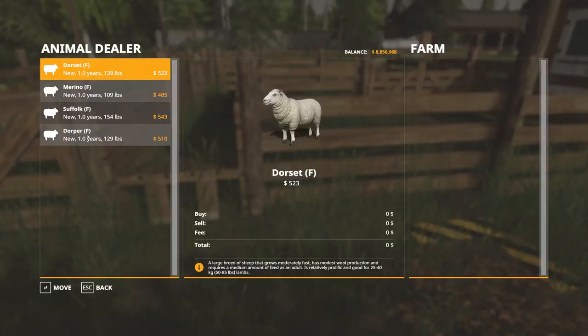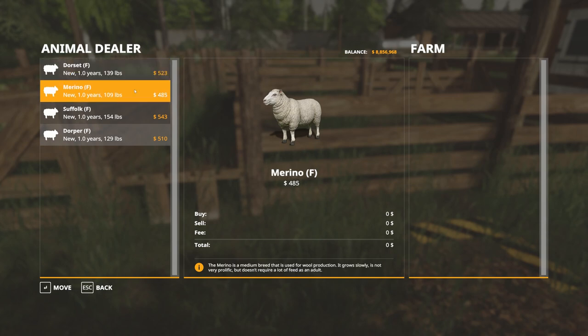There are four different kinds of sheep, all females. We've got the Dorsets here — a large breed of sheep that grows moderately fast, has modest wool production, and requires a medium amount of feed as an adult. It's relatively prolific and good for lambs somewhere between 25 to 40 kilograms, or 50 to 85 pounds. You do not need males for reproduction.